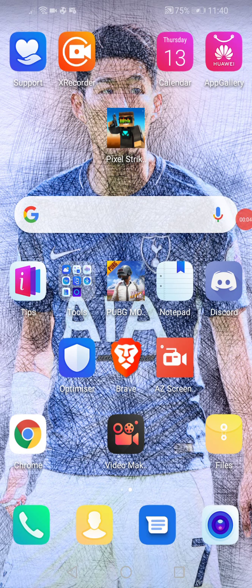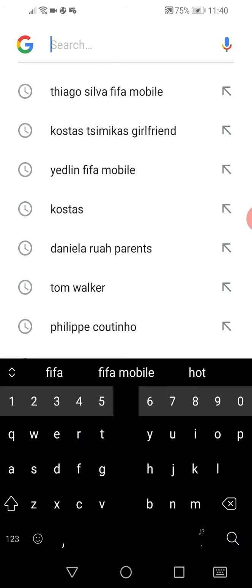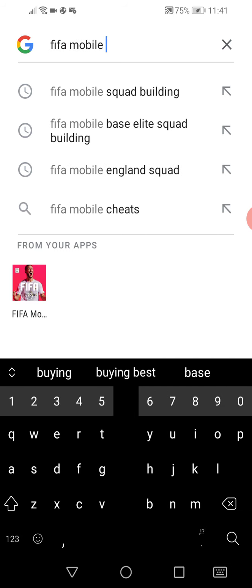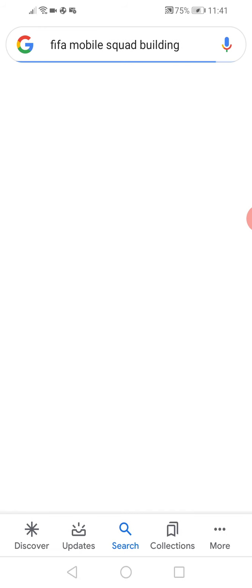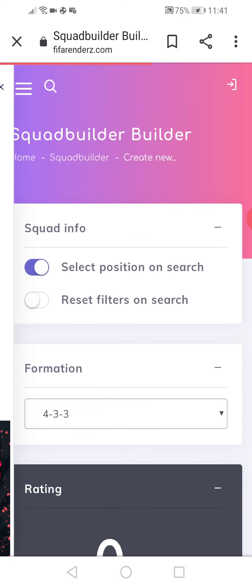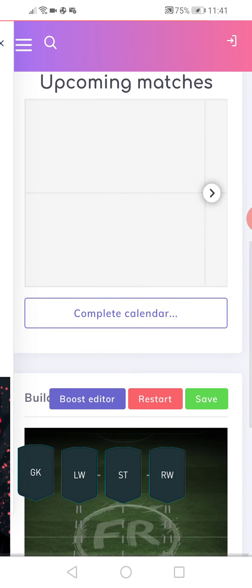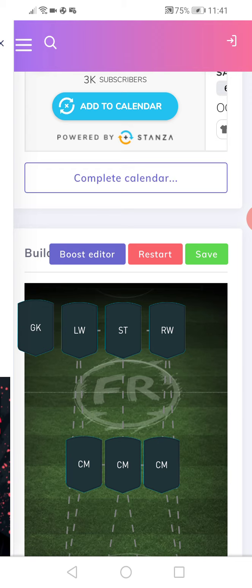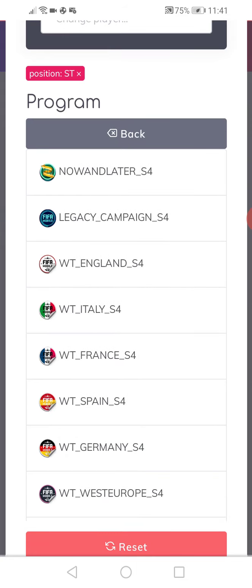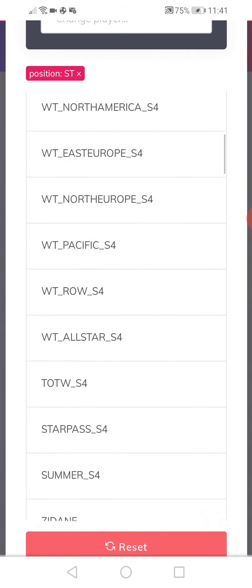Hey, what's going on you guys, DXX here, welcome back to another video. For this video we're doing something different — a FIFA Mobile draft. Team of the Year draft. Last time I did a FIFA 20 draft, now I'm doing a FIFA Mobile draft. Let's do squad building. We're gonna do Team of the Year players — TOTY players — and pick from the programs.